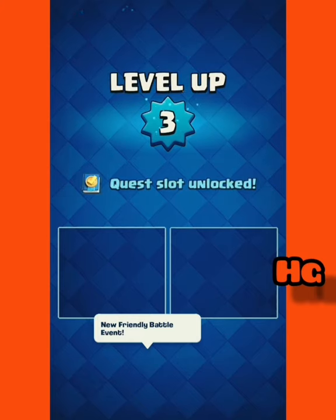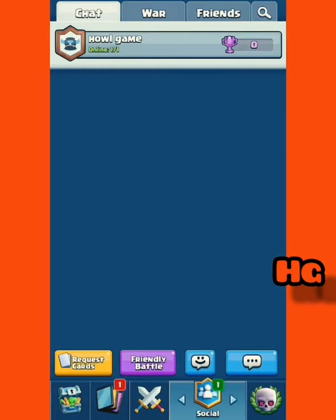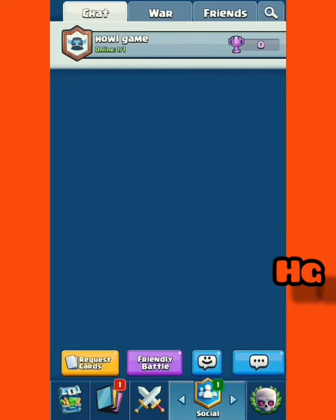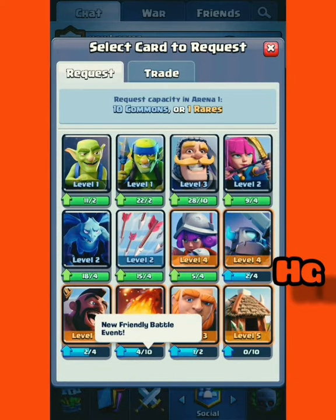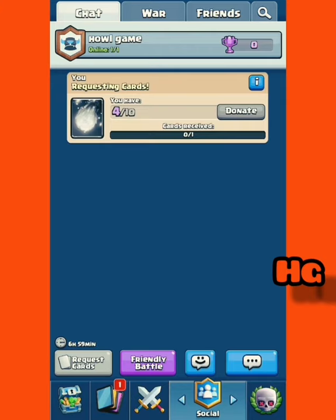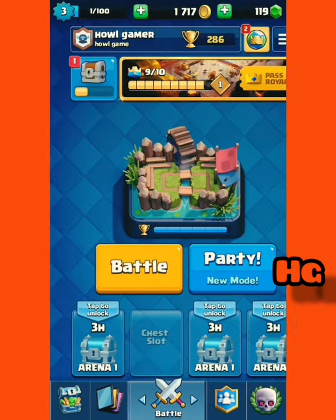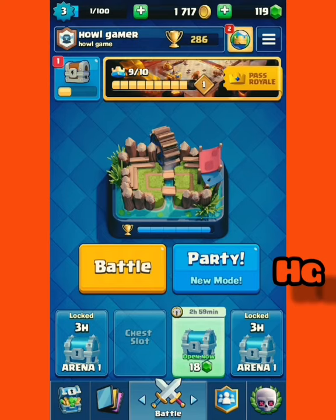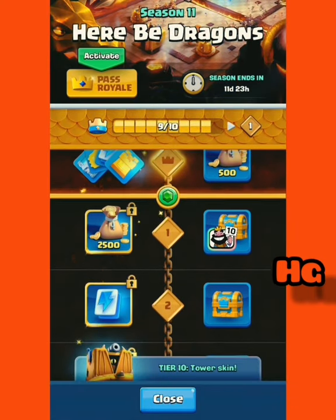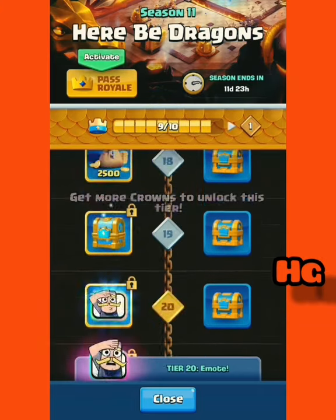Remember, if you want to join the clan, there will be a link in the description. And request a card — because why not. Let's request this because I do really like the fireball, even though there's only one person in the clan. Please join. We only need one more crown to unlock an emote — that's pretty sweet.